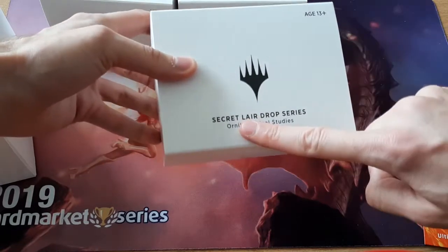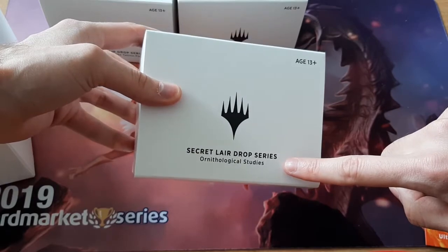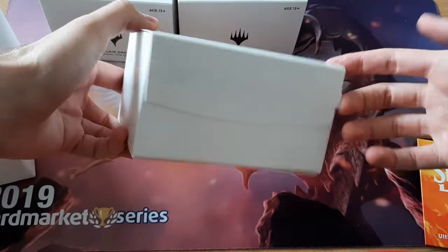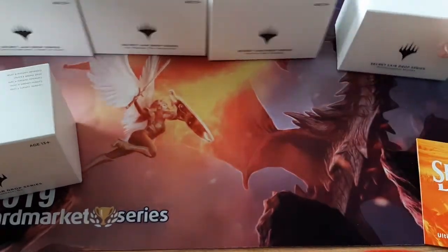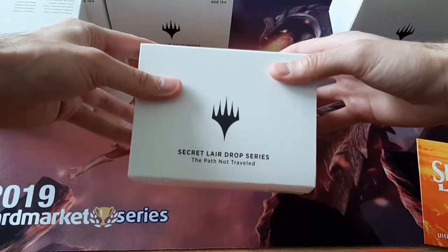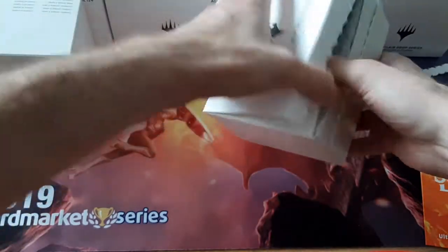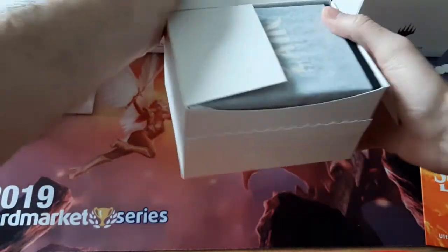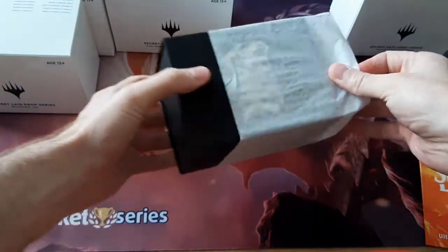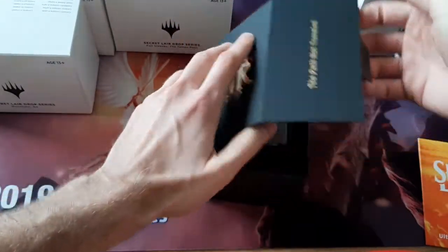In this Ornithological Studies one, I'm pretty sure it's always either Ugin or Nicol Bolas. I actually don't know which one is better to get — they're both pretty good cards. How about we start with the Path Not Traveled. I think this can be like any random planeswalker in here. I actually forget which one this is, what cards are in it. All right, this is the planeswalkers one.